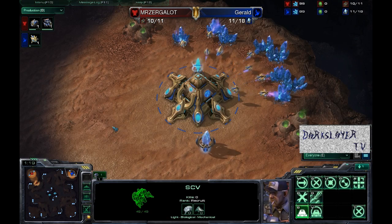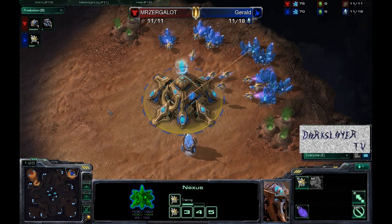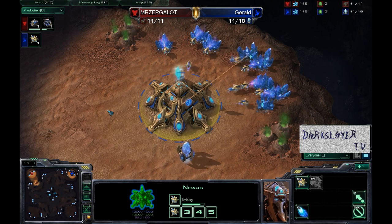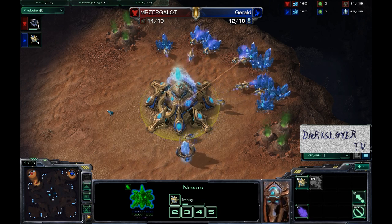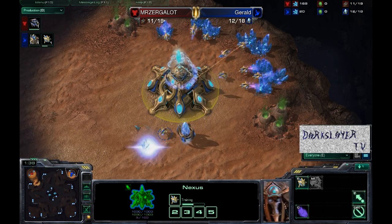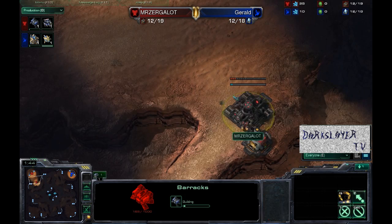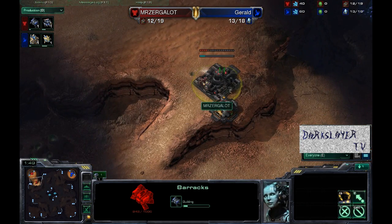Over here in Gerald's base, we do see the standard — chrono boosting out those first few probes, getting as many out as possible before getting that gateway down. Probably going to see the gateway around 14, 13 supply. There it is, going on 12 supply — a little bit early, but this is Bronze League. We cannot be harsh on these players; they are still learning.